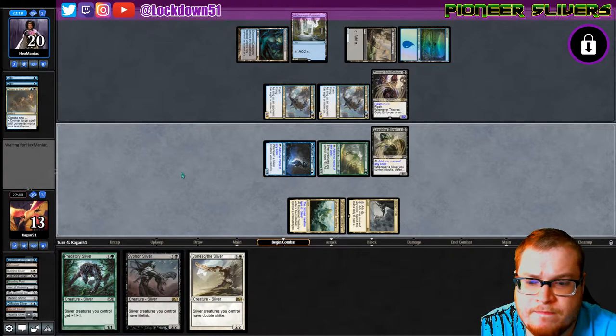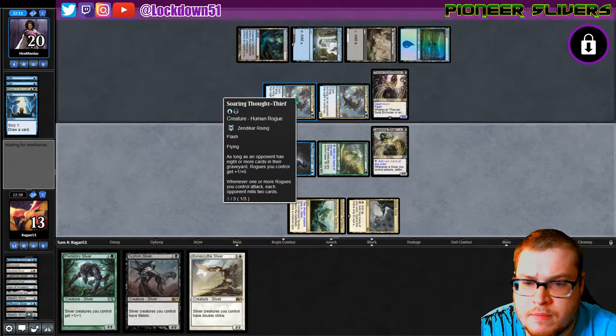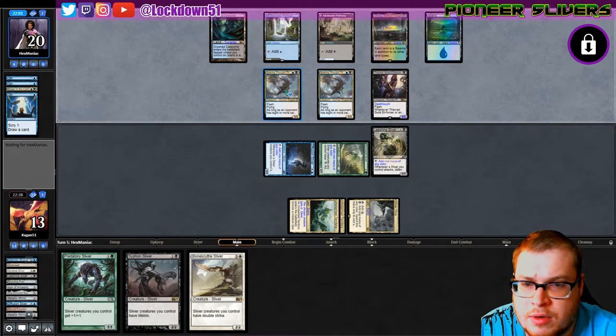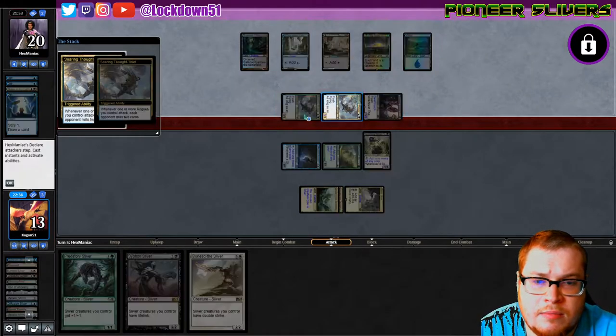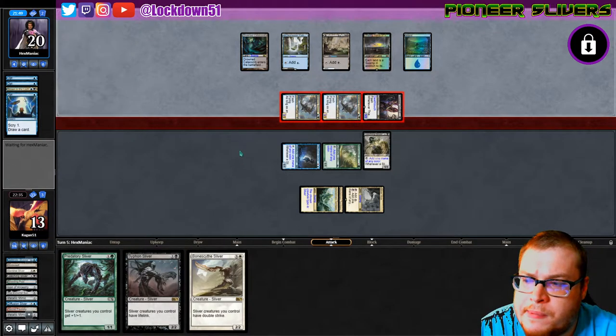Oh, I didn't realize this had a lord effect — rogues you control get plus one plus zero. So yeah, these guys are strong. We're taking 11. It's rough — aggro mill, the creature kind.